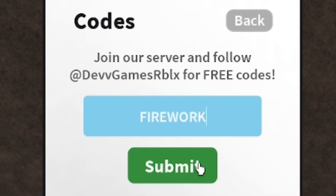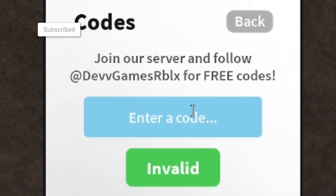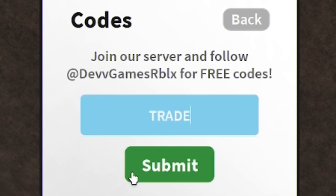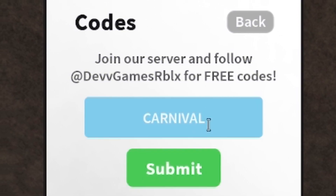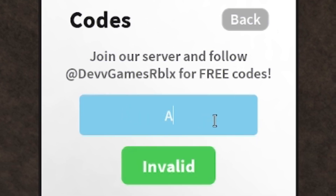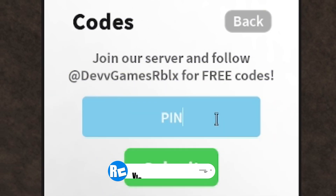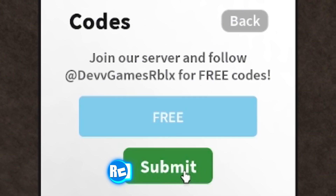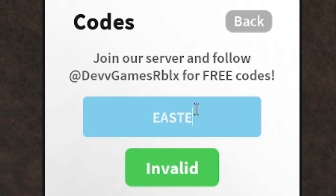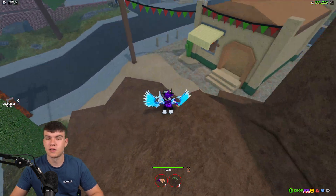Next, go ahead and redeem code 'firework' — F-I-R-E-W-O-R-K. It will say invalid if you've already redeemed it. After that, enter code 'trade' — T-R-A-D-E. Then redeem code 'carnival', followed by code 'alien' — A-L-I-E-N. Next, redeem code 'pinata', then code 'free' — F-R-E-E. After that, enter code 'easter' — E-A-S-T-E-R. And finally, our last code today is 'skin' — click submit and that's our final one for today.